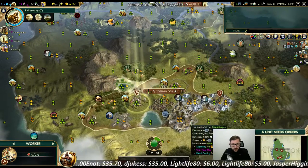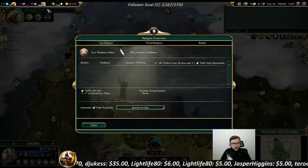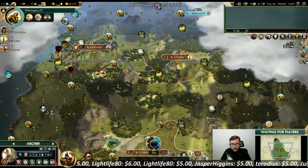We need to improve truffles immediately — out of happiness for the most part. Religion returns on turn 37 — amazing timing.